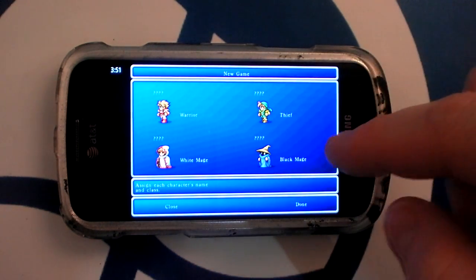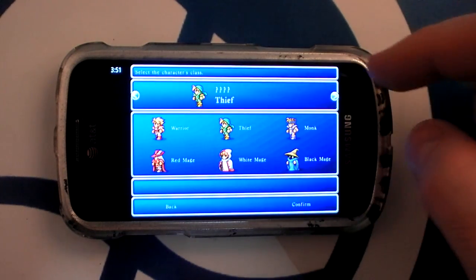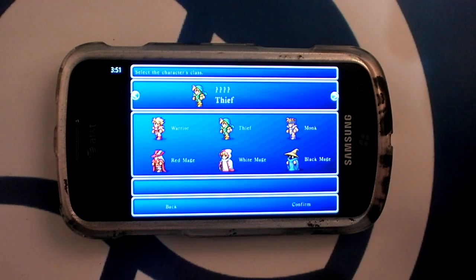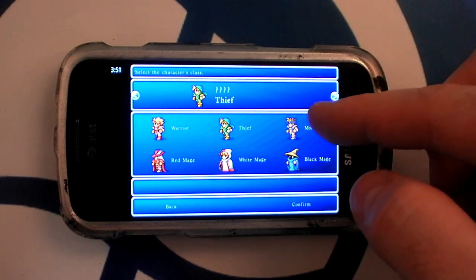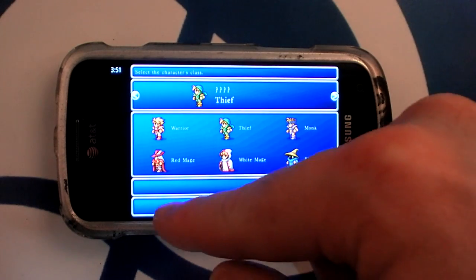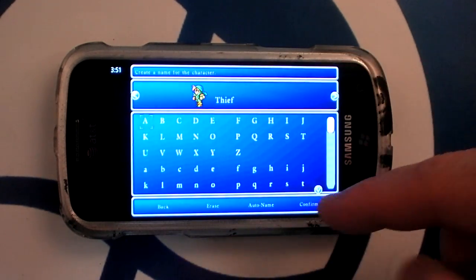At the start, you have four different characters and you need to choose what classes they are. Each one excels at different things. Poor Monk — he's basically the odd man out. He's not very useful. You can also name the characters.